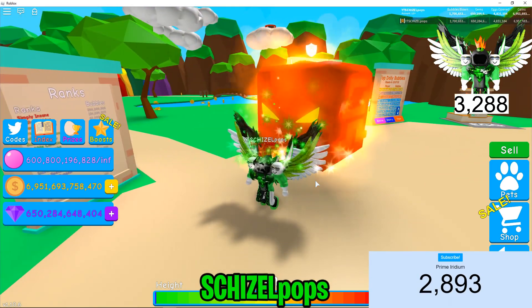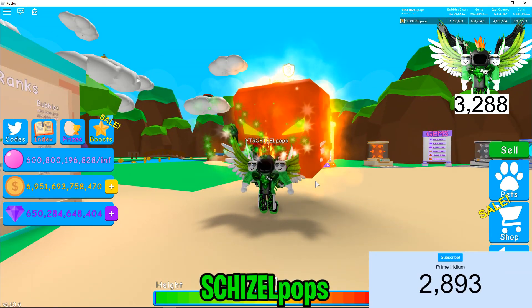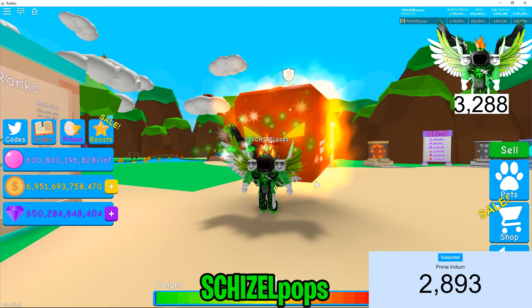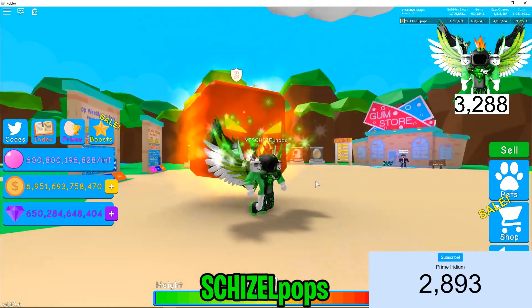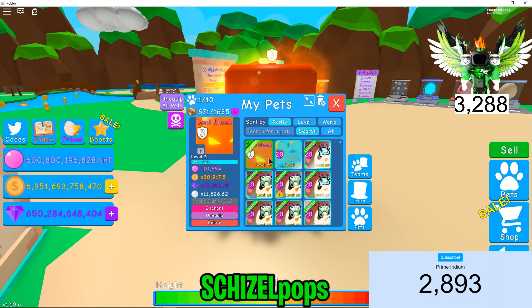Let me pull that up so you guys can see it. There it is — the big boy of the secret pets, actually one of the coolest looking ones. It floats, it's a monster — you walk into any server and you look OP with this thing. It's enchanted to three, and at level 25 with three enchants it's already at 10,800 bubbles, about 31,000 coins, 48,000 gems, and 11,500 pearls.